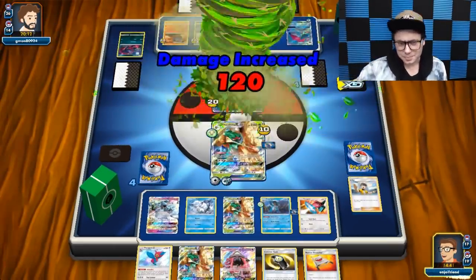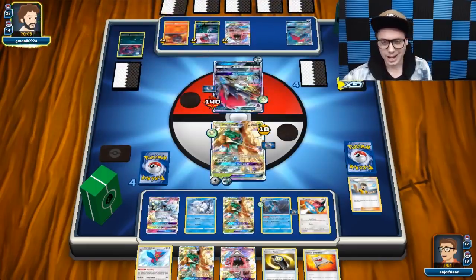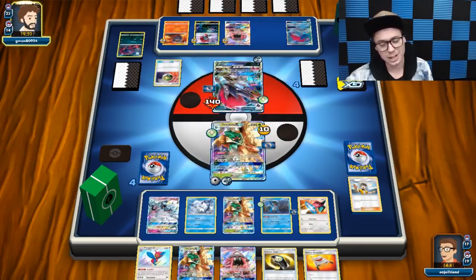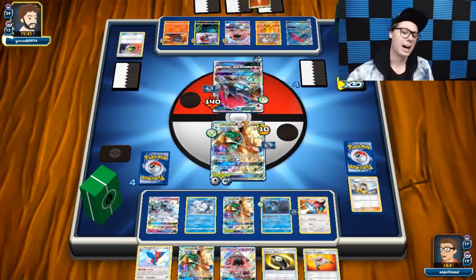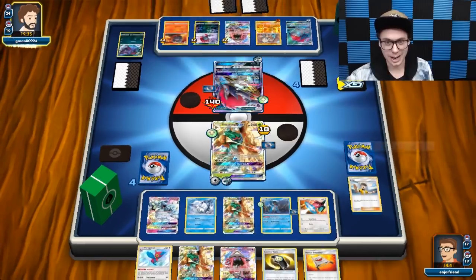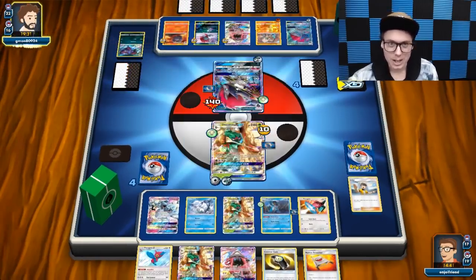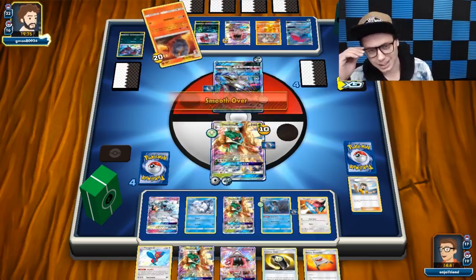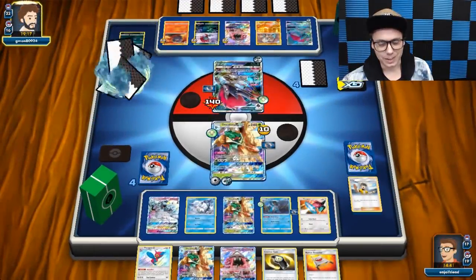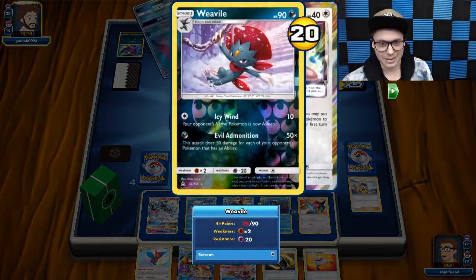Let's just Razor Leaf for 90. So next turn, even if he takes a knockout on this Decidueye and goes down to two prizes, I could knock out potentially both of these guys in one go with the Porygon. And then if I get Super Boost, I could maybe do a ton of damage to this final Zoroark as well — I'm at 190 right now. With the Decidueye, I could potentially take a one-hit KO, and if I get Guzma, I could take a knockout on Lele too. I could take four prizes in one turn.